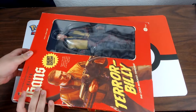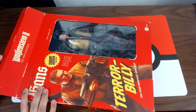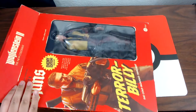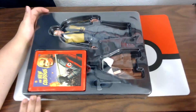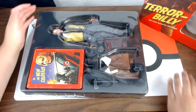Let's open this bad boy up. The box is like an old school design — old school style box, it's pretty cool. Let's pull this out. My brother will grab it for you guys. You can see Terror Billy right there in there.